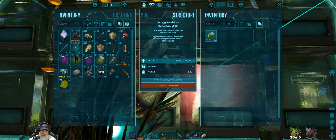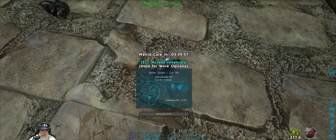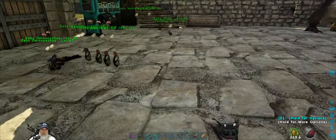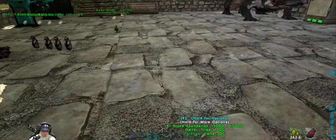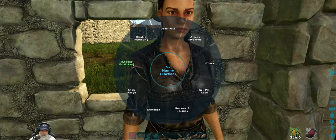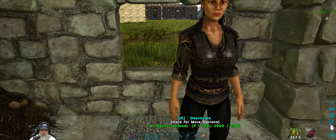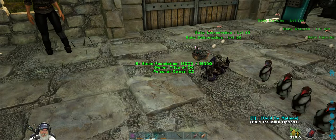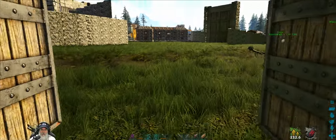Let's hatch the other dodo. There you are — and you are a female, which is great, because we need you to lay some more eggs for us. I don't actually think I need to pull them over this close to the nanny because she's got quite a range. Nanny will take care of all of these critters.